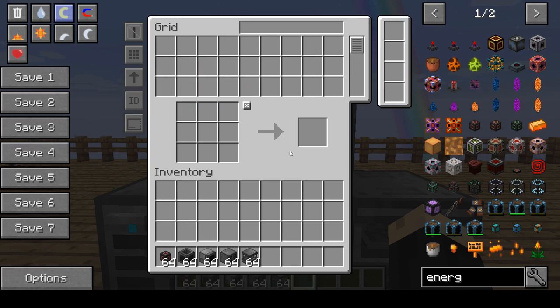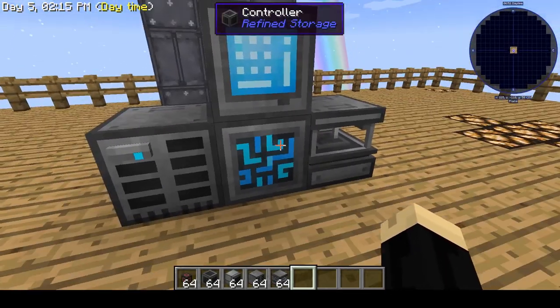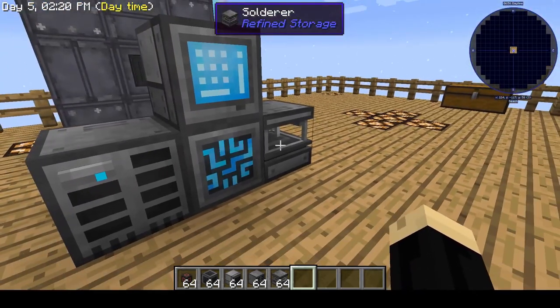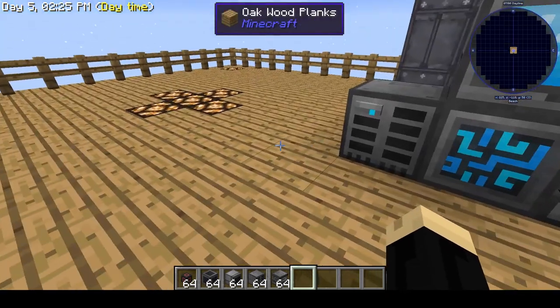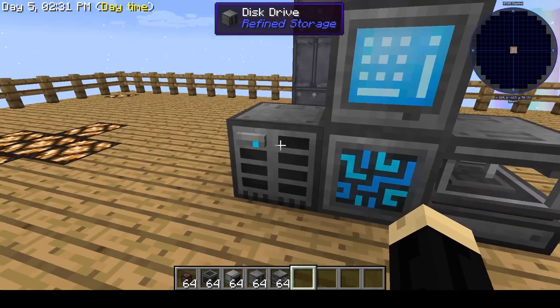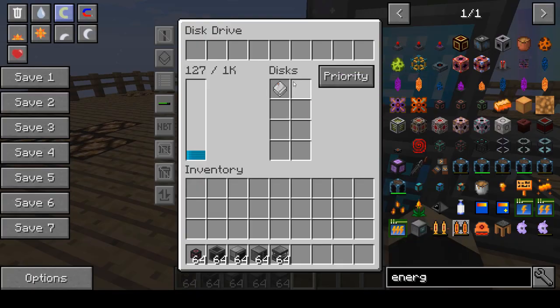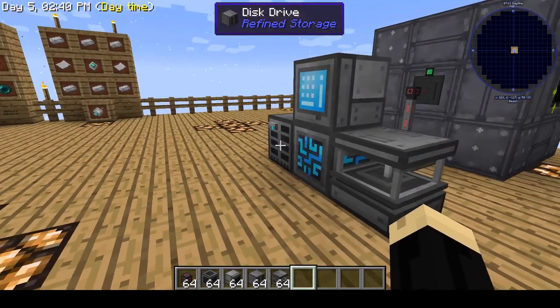So that is the basics of refined storage. There are other components and things you can add to this, but this is really all you need to get a basic storage system going — which is way more convenient than a bunch of chests or drawers. The crafting grid makes crafting very easy. I recommend making some of the larger storage disks to increase capacity because it will fill up quickly, but that is your basic setup.